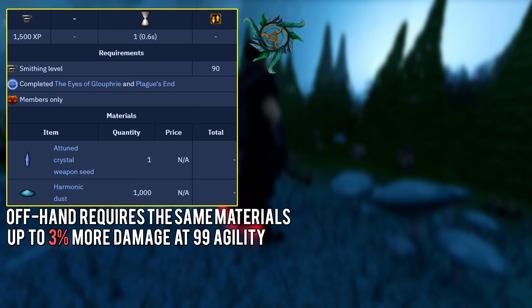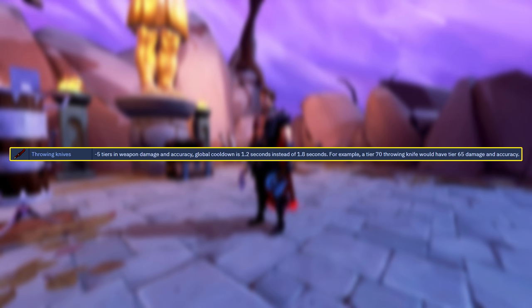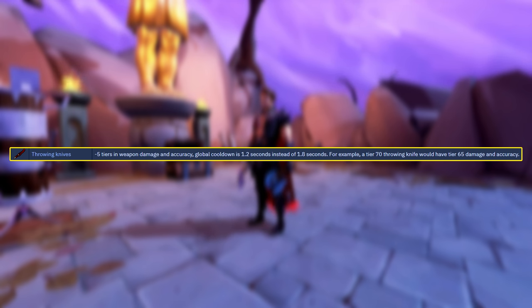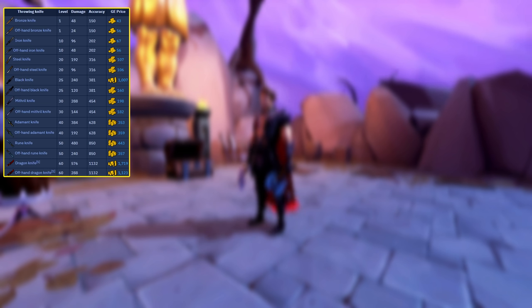With the weapon diversity update that never made it into the game but was in the beta phase, throwing knives would have had five tiers less in weapon damage and accuracy, but the global cooldown of abilities would be reduced to two ticks instead of three — from 1.8 seconds down to 1.2. That in itself is probably worth the reduction in damage and accuracy, except throwing knives only go up to tier 60, so unless they planned to release higher tier knives, that was almost dead content on release because no one uses knives since they are low tier.